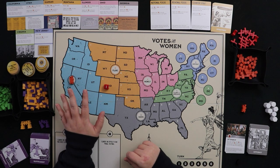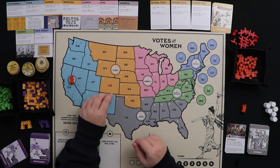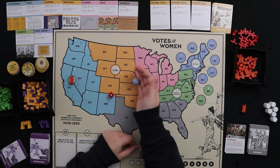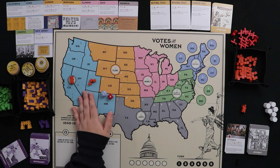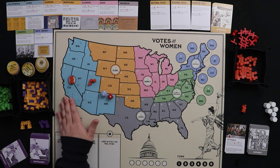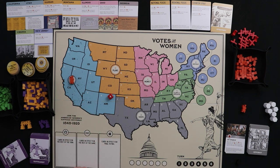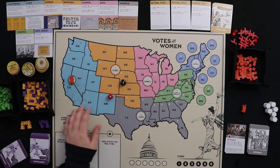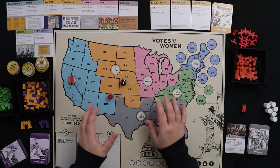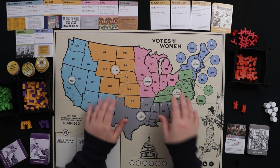The Oppo Bot then places cubes based on state cards in contention — it prioritizes states where it's closest to winning a state card. If two state cards are equally close, roll a die to decide between them. On future campaigns, it continues targeting the state where it already has cubes. If no state cards are in contention, roll a d8 to pick from the eight numbered states in that region. This gives a simple system for running the Oppo Bot's campaigning decisions.